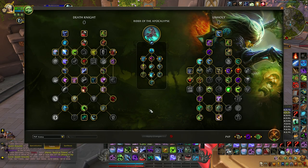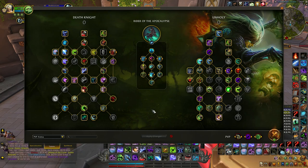For talents, you're always going Rider of the Apocalypse. Sand Lane is absolutely useless as Unholy Decay — it's weak as hell. I don't know why they don't buff it. At least make it hit harder like Clawing Shadows or Vampiric Strike, more viable and not purely disease-oriented, just flat damage on button press.